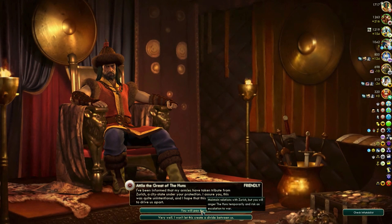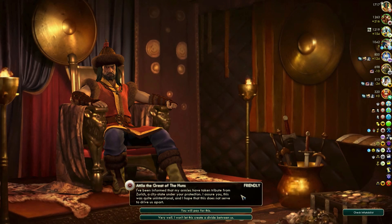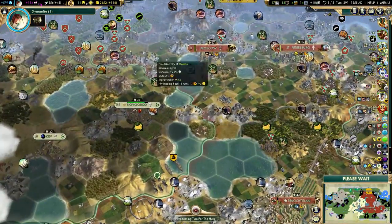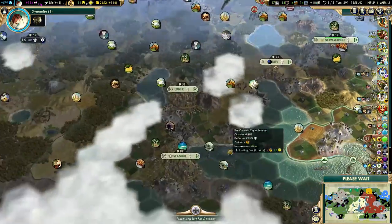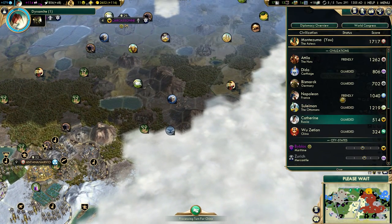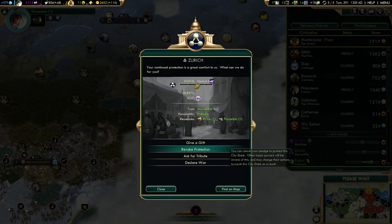He's attacking a city state or something. I don't want to lose influence with that city state — but I also don't care about my relations with Attila when we're about to declare war on him. I'd rather keep my influence. That city state was actually a quest to pledge protection — we're almost down to zero influence.